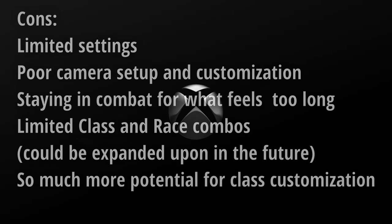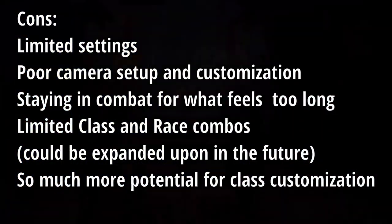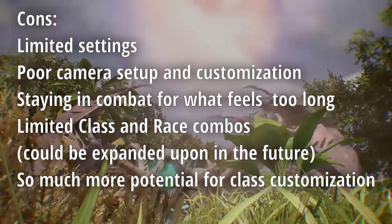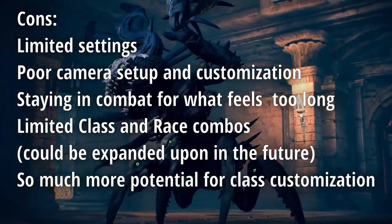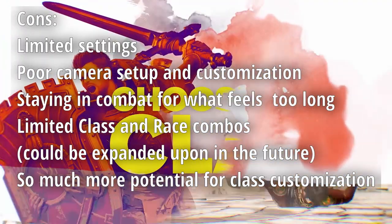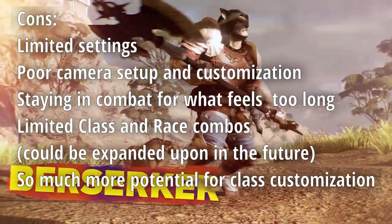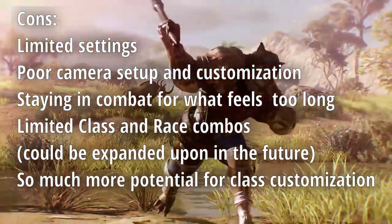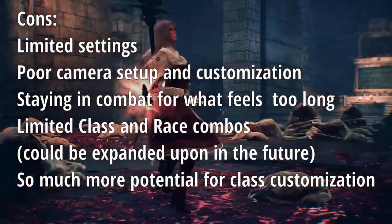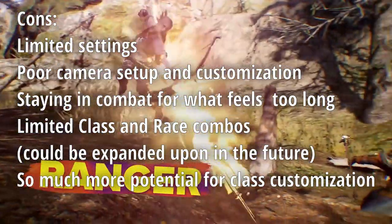Now for my cons list. First and foremost, there's a limited option selection when starting. I don't understand why they lock certain option features and only allow them to be unlocked after you complete the introduction zone. Next, there are poor camera setup and customization options. When playing range classes like Priest or Mage, the camera is in a very weird position — right over your head, not even to the right side of you. It shifts in combat, but just for walking around it looks odd.